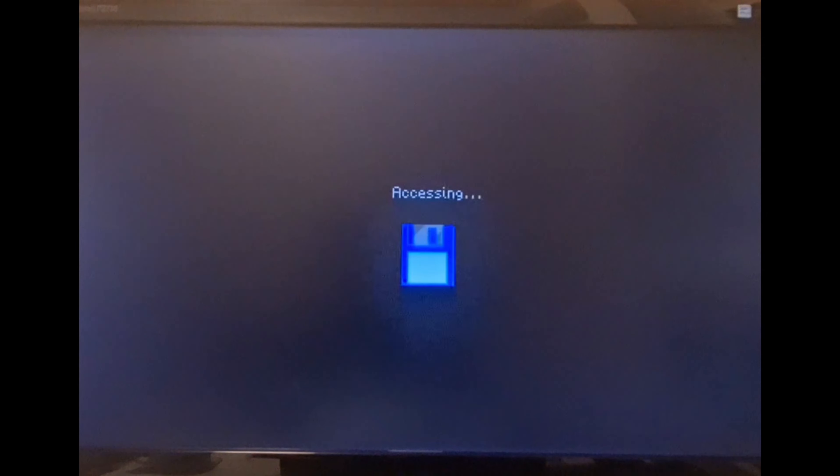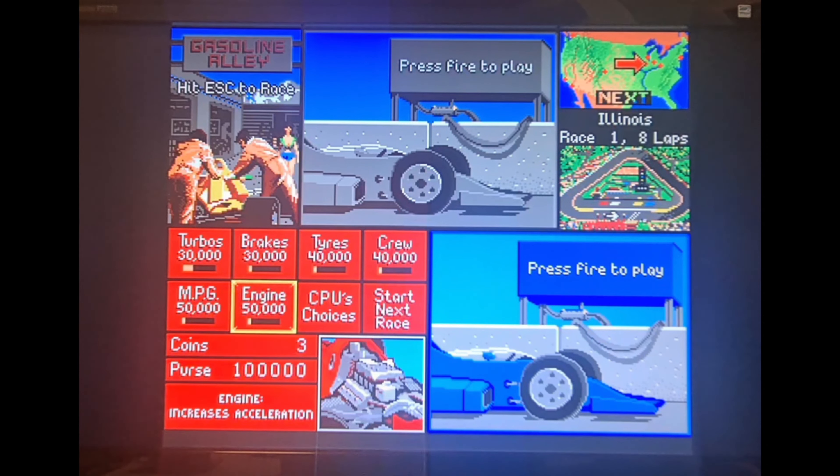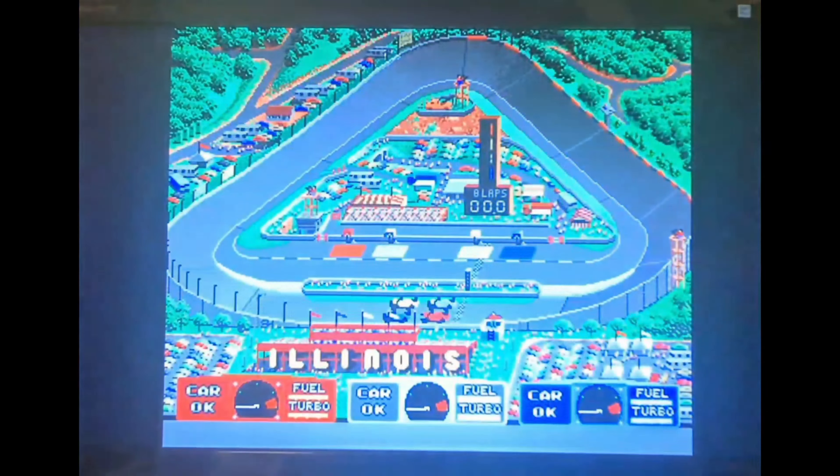Hello everyone, welcome back to Stu's Retro Review. We've got a canny game on the Amiga here — this is Indy Heat. It's a bit like a top-down racer, and you can update your car as you can see there: tyres, turbos, engine. Yeah, pretty good gear. Let's get into it.